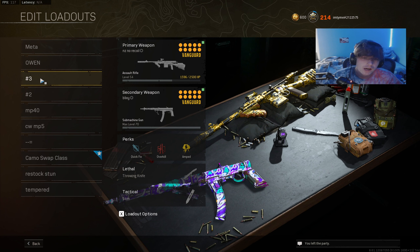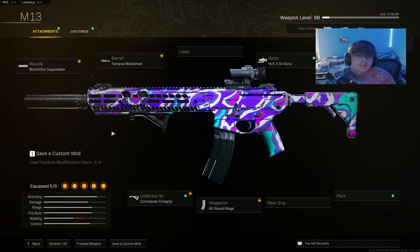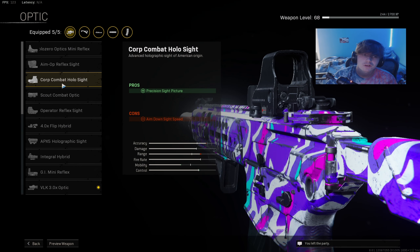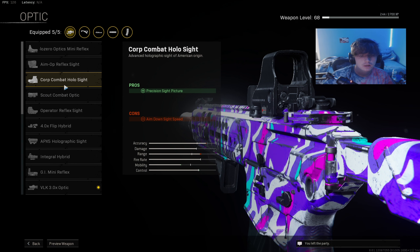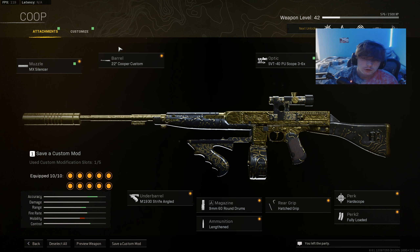Now looking at ARs — the two top ARs right now are the Cooper and the M13. The NZ trails right below with a few others. For the M13, this is the best class setup: Mono Suppressor, Tempest Marksman barrel, Commando Foregrip, 60 round mag, and the 3.0 VLK optic. You could use something like a blue dot or a less zoomed-in scope like the Court Combat Hollow Sight, but if you're going for the best class and maximizing range, I'd recommend the VLK.